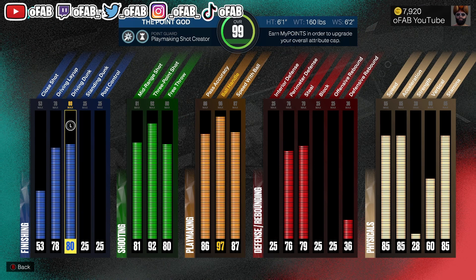I would have put my dunk to 86 for Gold Limitless Takeoff. My shooting is perfect. I'd put my mid at 77, pass accuracy down to 80, speed with ball down to 80, drop my defense a little, put my speed down to 80 and put my acceleration as high as possible, and raise my stamina. As a guard you don't need speed because we're not playing defense - we're usually chilling in the corner or playing off-ball. Acceleration determines your movement with the ball.